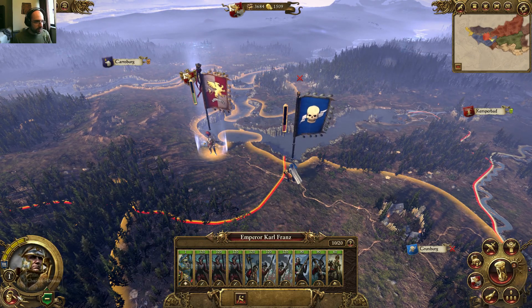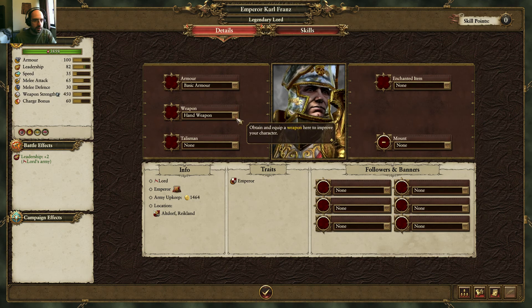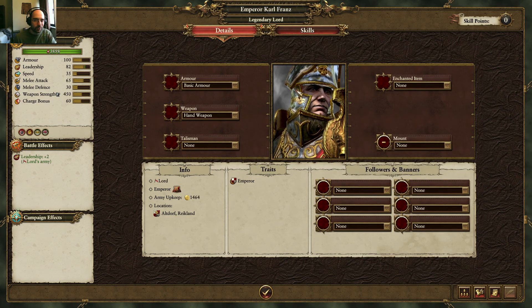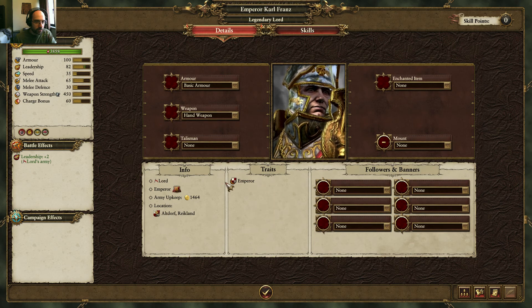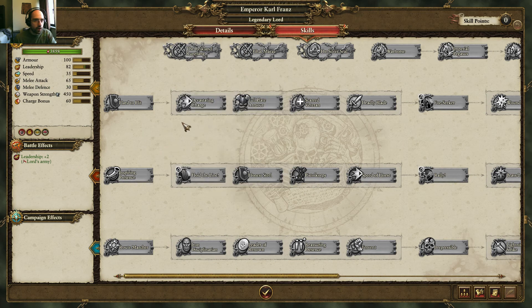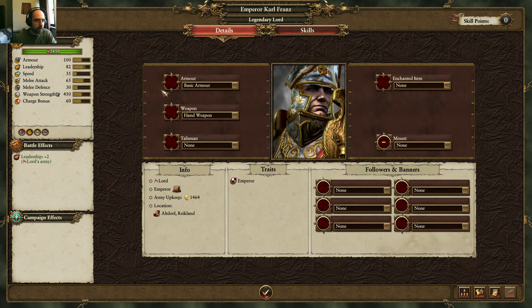Let's check the stances here. Character details - basic, hand, enchanted item, mount. This looks more like Heroes of Might and Magic, which I love the idea. Info, army upkeep, location, trades, lord. Character stats, skills. He's gonna have a lot of skills. I'm gonna check that out later. Heroes are gonna have a lot of difference on the campaign map.